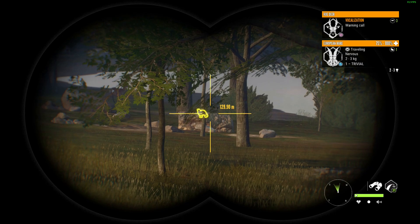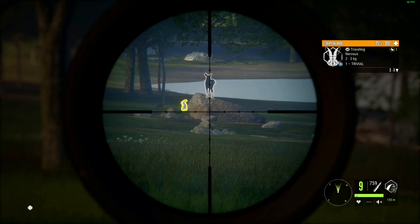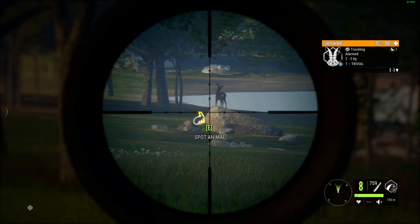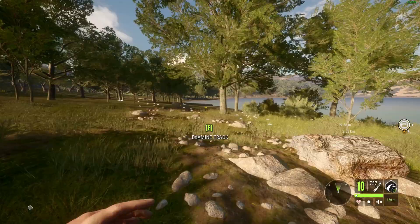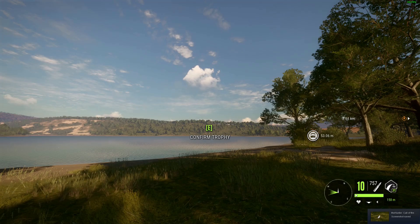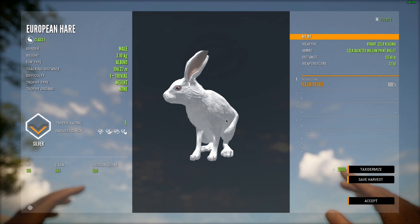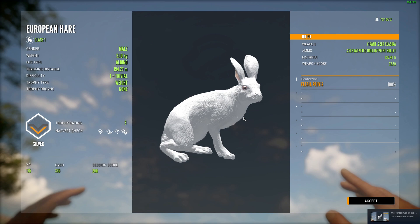It's like 123 out. We got it — let's go! I can't believe we finally got one of these, that's crazy. We've got to get some good pictures of this guy. Wow, the first albino rabbit I have ever seen — that's insane. Look at that beauty. That is such an awesome animal. Only a silver, and just barely a silver at that, but that is awesome. I can't believe it.